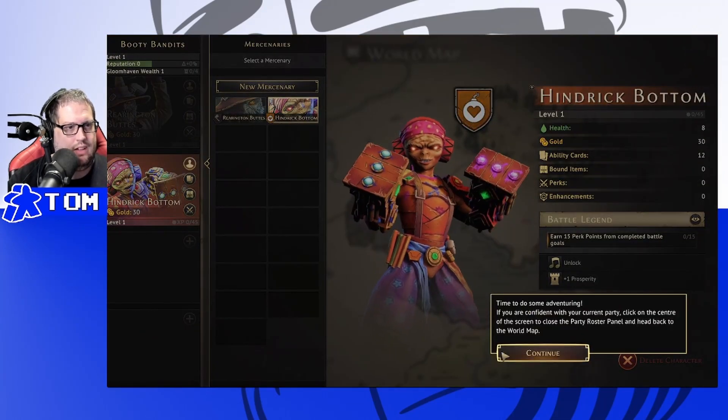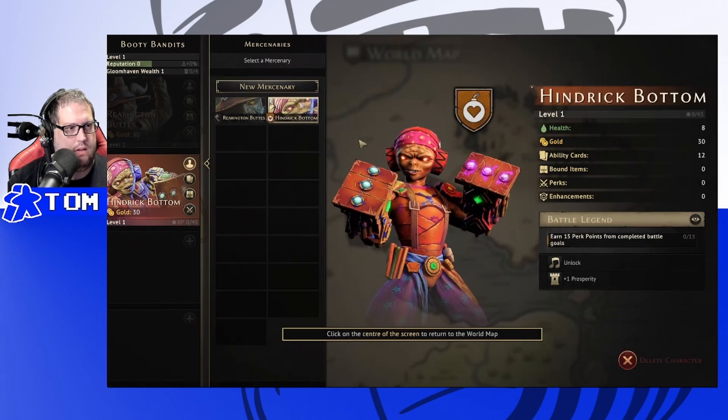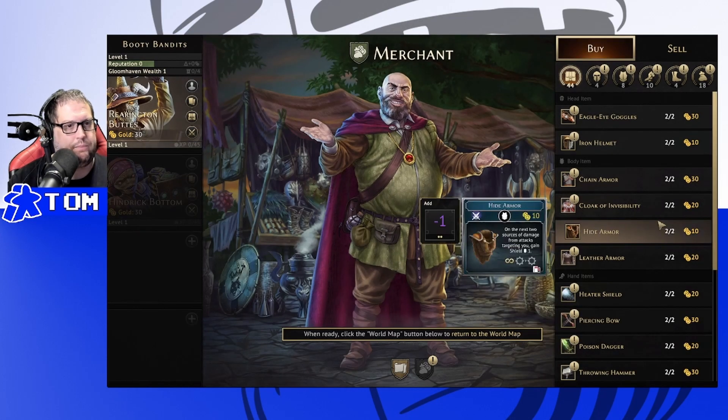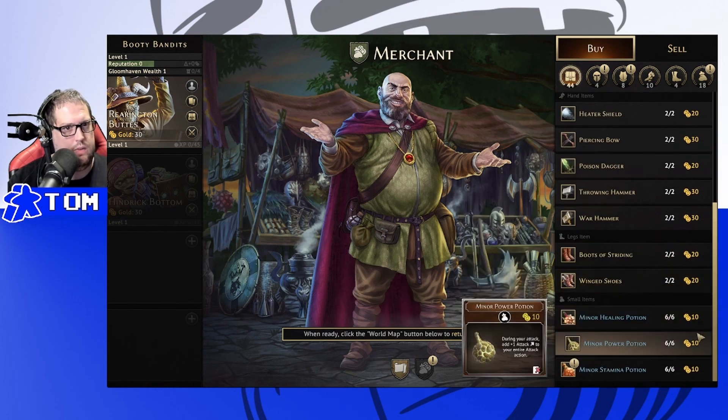Back to the world map. Before heading out on your first quest, you should gear up. Each mercenary has a modest stash of gold — it's encouraged to take that money to the merchant shop and spend it on anything that might keep you from dying. Make sure you click on the right mercenary to manage their personal inventory. We've got 30 starting gold; health is going to be an issue.